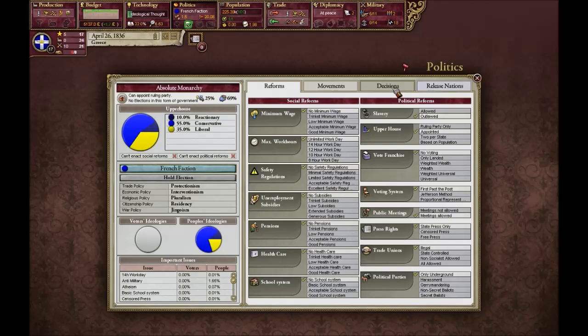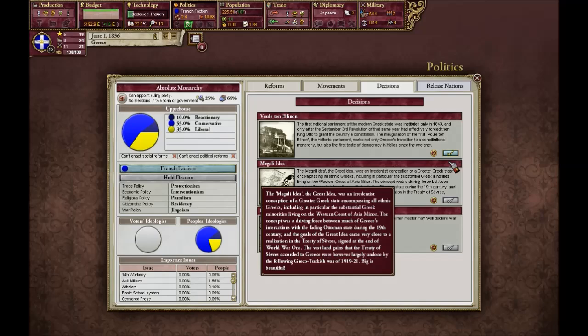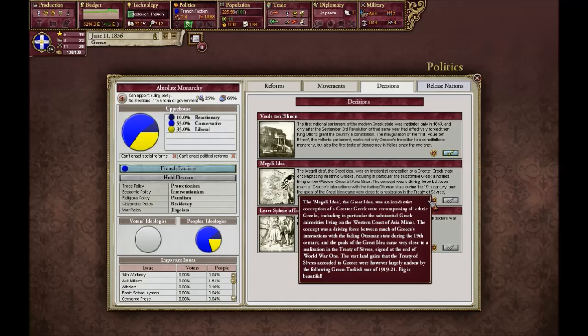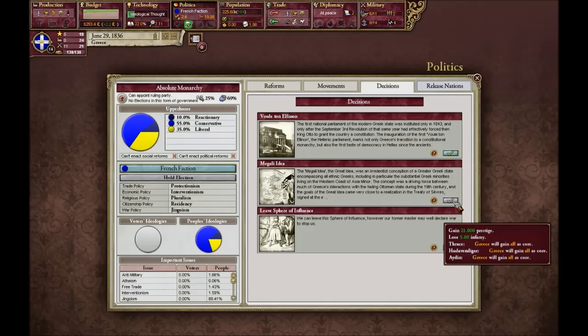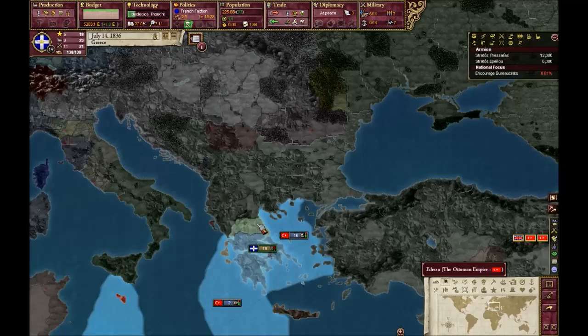Let's just get Burma first. Let's check our decisions. So political reform selected the weighted belt and our government changed. We don't want to attack this reform just now — really no need for it. The Megali idea is the one where you form Great Greece and we're going to get some decent prestige, but it's really not the easiest one to do.